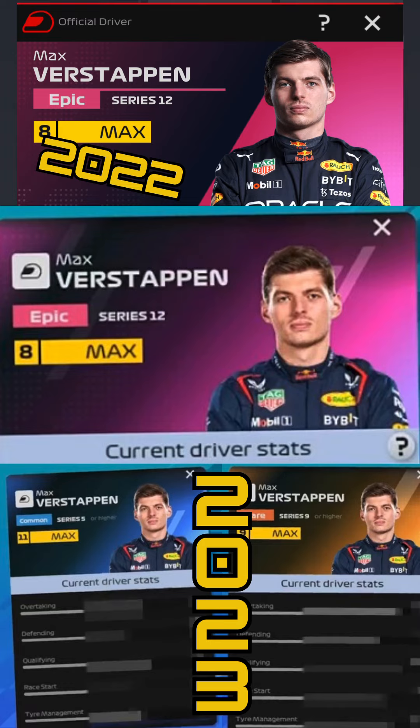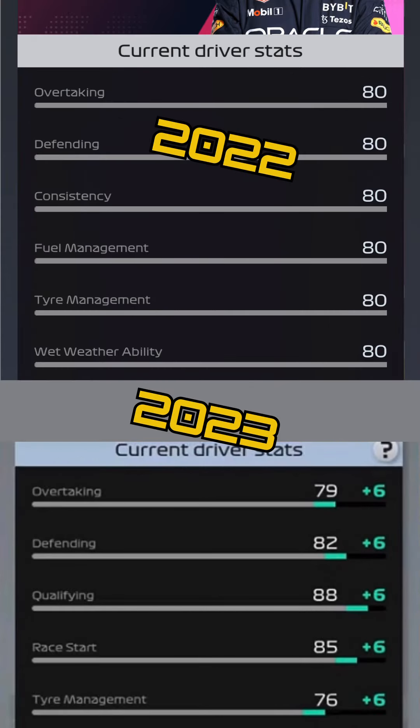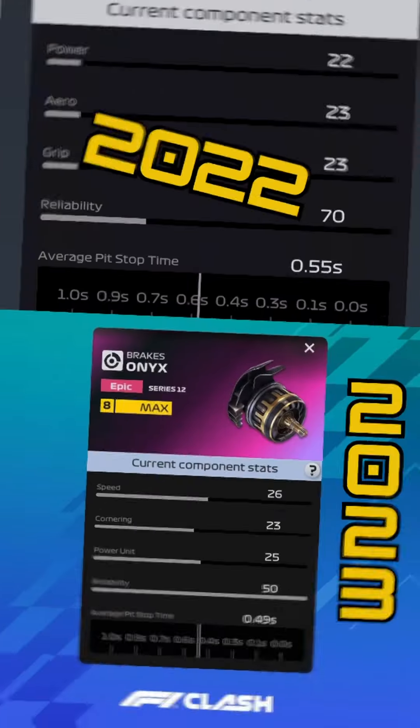Driver stats have changed significantly. In 2022 there were six stats: overtaking, defending, consistency, fuel, tire, and wet. Now I've seen a sneak peek of five — consistency is gone, replaced with qualifying, and race start has been added. A better qualifying stat will help us pick drivers to start higher on the grid, while race start is the interesting new one — we'll want drivers that can make the most positions off the launch. Whether wet weather ability remains is still uncertain.